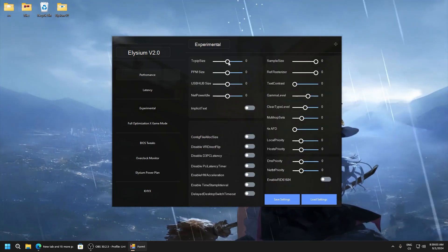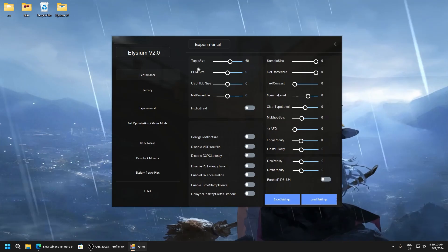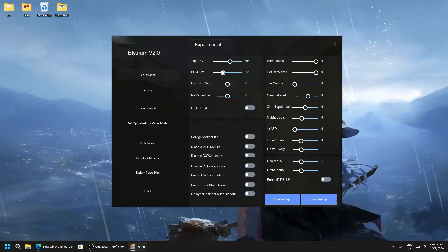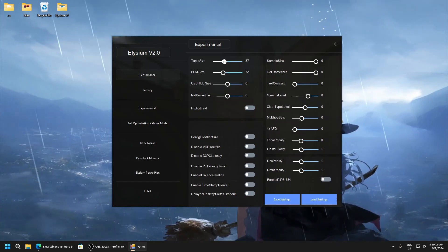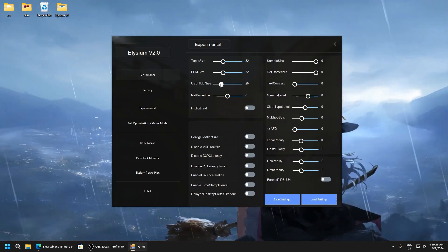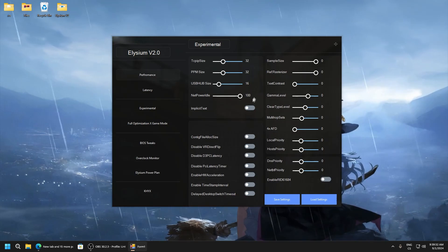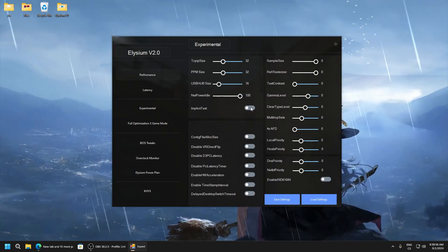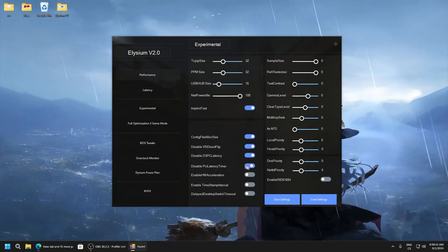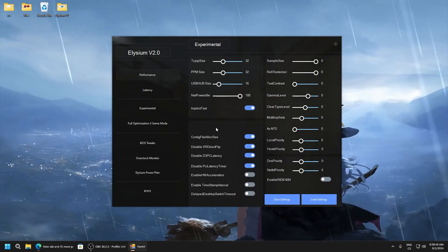Experimental TCP size — I recommend using it; for me it worked well on 60. PPM size — set to 32, and here I recommend 60 or 32. USB hub size — if you want the lowest delay I recommend setting it to a lower value, for example 15 or 16. Net power idle: 100 — this is just a must-have, set it to 100. Then implified text, file allocation size — these are just direct tweaks. Latency timer here is a mix of everything but it's really experimental and not proven.